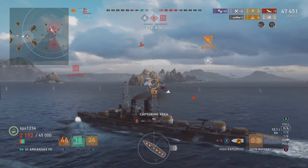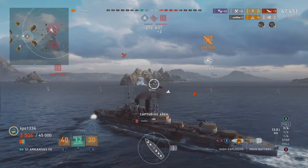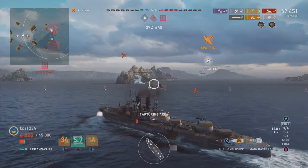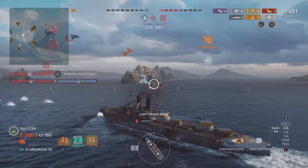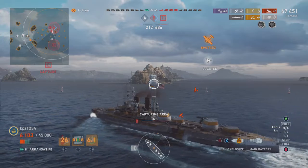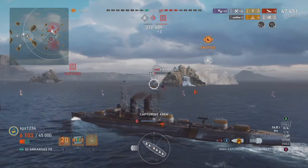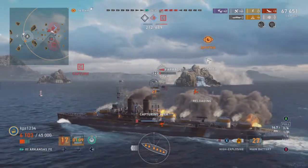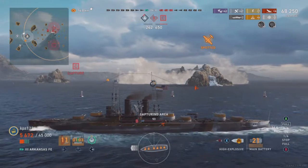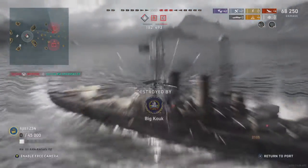Also dodging carrier torpedoes in the background — thankfully they were launched way too soon. I would really love some assistance, but I'm over here all by myself. More torpedoes coming in and somehow we manage to dodge them. Keep in mind the Arkansas and the South Carolina both have zero AA capabilities. The Farragut pops up, we finish him off, and we are officially in the hunt for a Kraken — four kills in the bag.